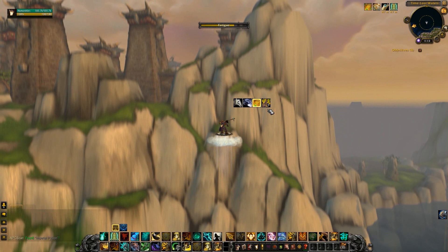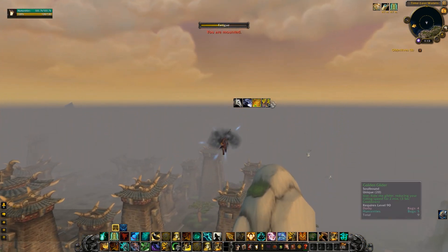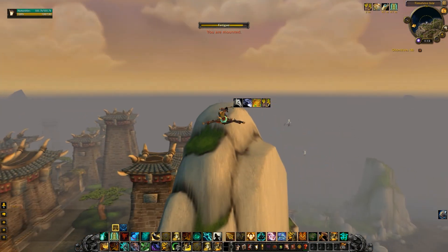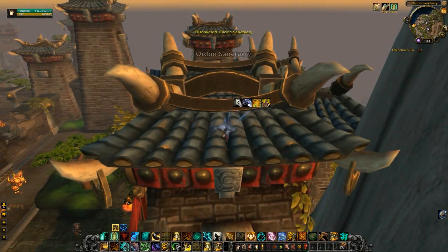Once you are at the fatigue zone, mount up on a flying mount and just fly up — do not fly at any angle. Once you are at an average height, demount, then click on your Golden Glider and try to land on one of the temple's towers.